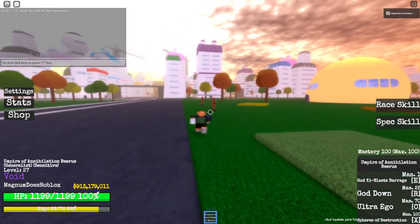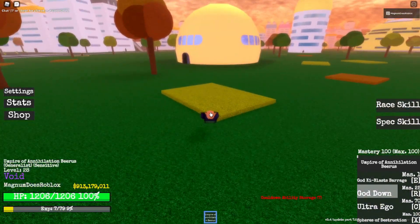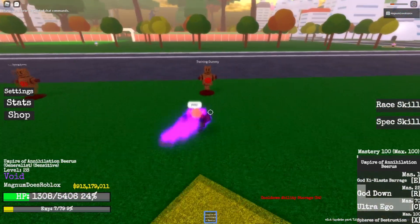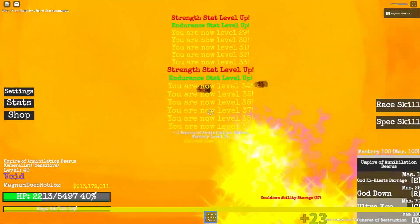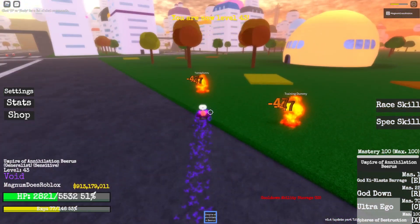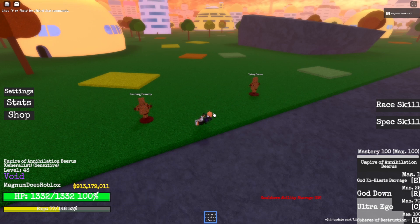Next we have God Down. And now we got our Transformation — look at that, we turned purple. We even float, that's really nice. And then we got our Spheres of Destruction. Yeah, it does that — it causes some fire damage. Look at the area of effect. It does cause some fire damage, and there's healing, which is pretty cool.